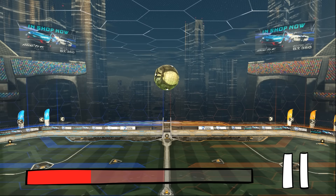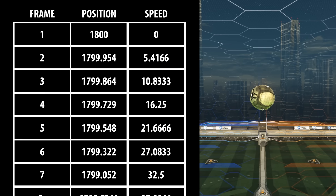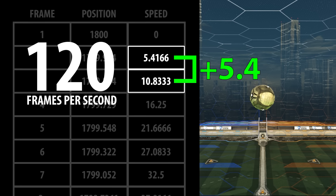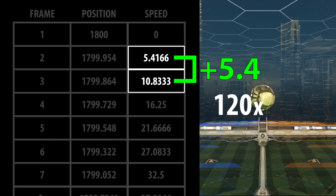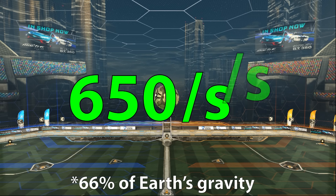Next, we can look at gravity. Dropping the ball, during its pre-fall it travelled 35 units and gained about 211 units of speed. Examining the difference between two frames, the change in speed — or gravity — is roughly 5.4 units per frame. There are 120 frames in each second of Rocket League, which means the actual value, measured in a full second, is 120 times bigger. This brings gravity to 650 units per second per second.